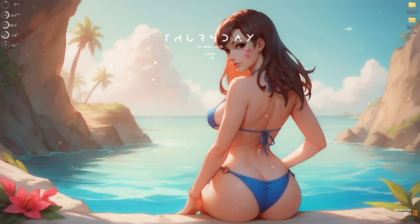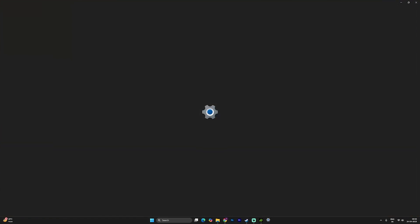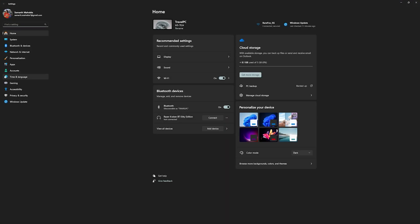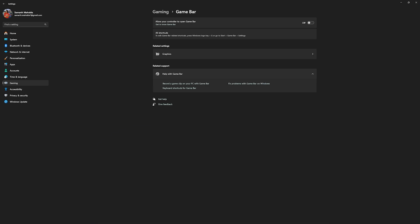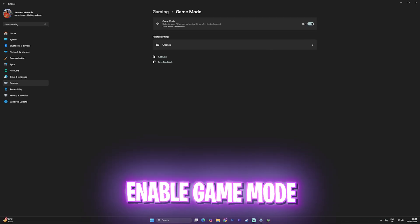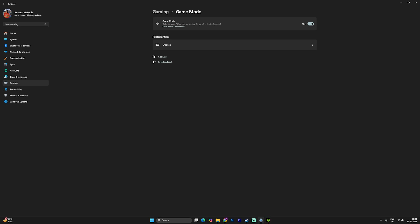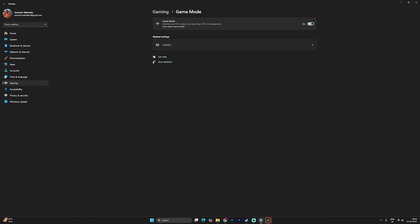Step number one is the best Windows settings. Search for Settings on your PC, go down to Gaming, head over to Game Bar and simply turn it off — since Game Bar is an overlay service, turning it on leads to performance issues. After that, go back to Gaming, head over to Game Mode and turn it on. Game Mode helped me improve my FPS and made my game stable by disabling unwanted background services.